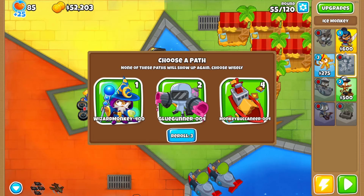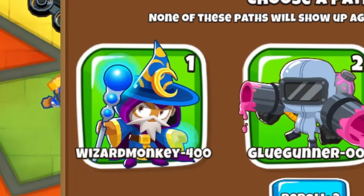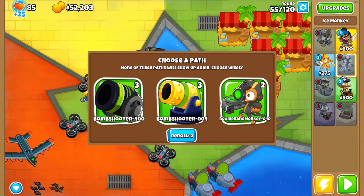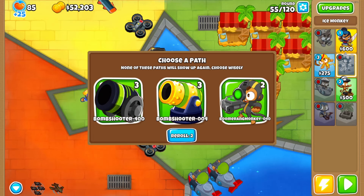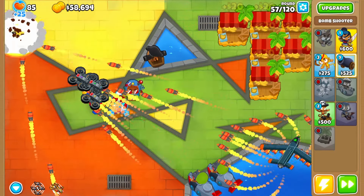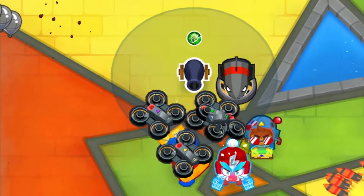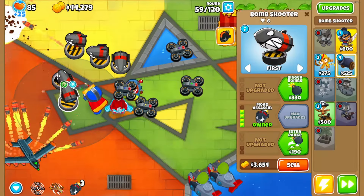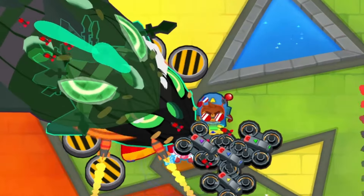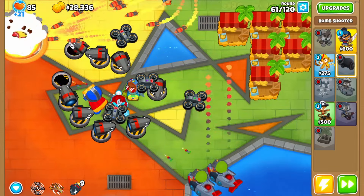It's a really difficult choice: four monkey buccaneers or a wizard monkey. The wizard monkey would be way better for damage but buccaneers would make us money. We might have to reroll because we need damage. We can actually get nine bomb shooters - we're definitely getting that. We sell the useless buccaneer and start buying mob assassins. There he is - we use all the mob eliminators and already sent him into his first phase. These bomb shooters absolutely destroyed him.